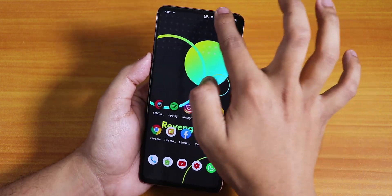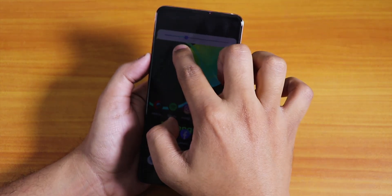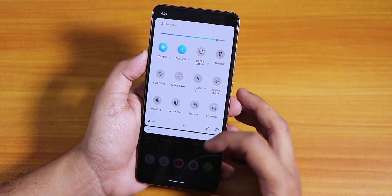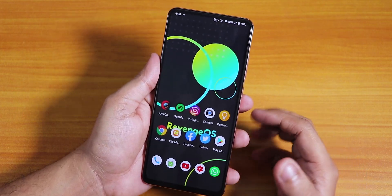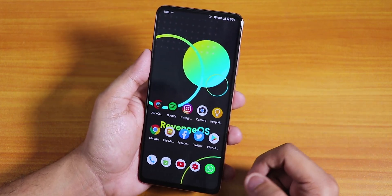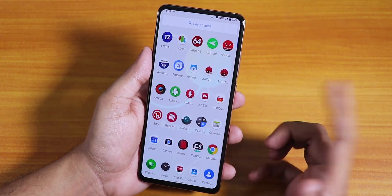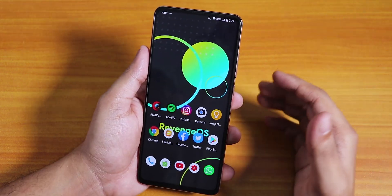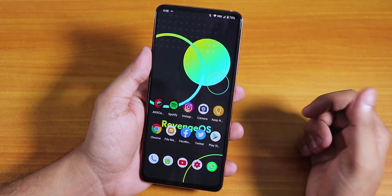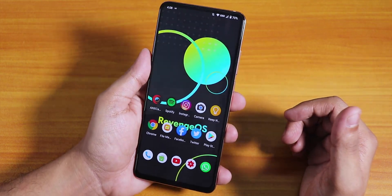Missing features include: no swipe to adjust brightness on the status bar — you have to pull the status bar down manually — and no always-unlock with fingerprint scanner option. Despite these omissions, this is quite a great ROM if you want to try Revenge OS on the Redmi K20 Pro based on Android 10. Thanks for watching — give it a thumbs up, subscribe, and I'll catch you in the next one.